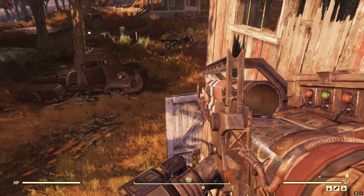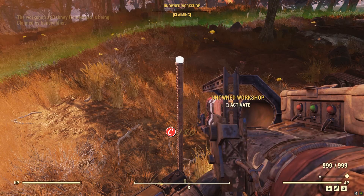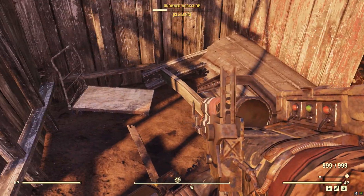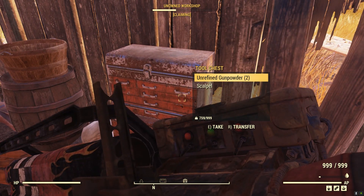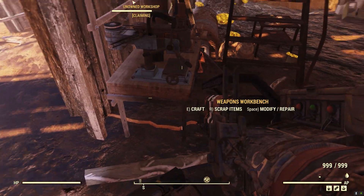When you first come to this workshop, the side quest Claim Workshop will start. Once you clear out the enemy creatures in the area, you will be able to claim the workshop. Claiming the workshop will give you standard event rewards. Aside from the various scrap loot that can be found here, you will have a chance to find a random armor plan, and you may find a random weapon mod.